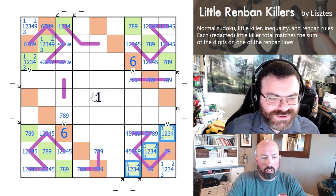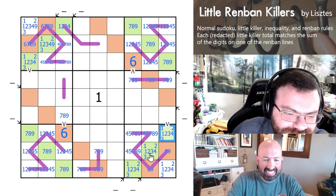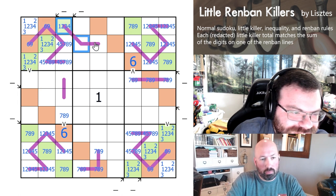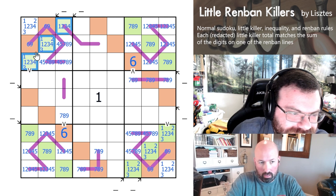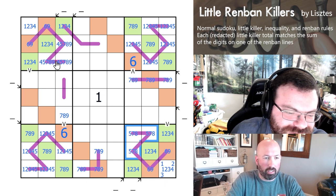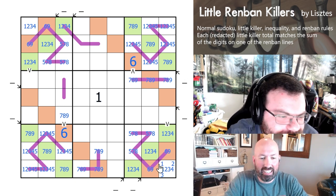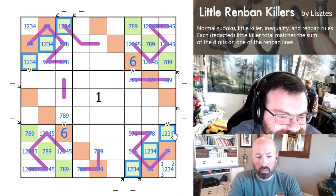So now we know there's not a 4 on the Renban. These are also both 6, 9. So none of these are 1, 2 — these are both 1, 2, 3, 4. Which means both of these Renbans are then 6, 7, 8, or 9. So we can clean up the rest of the hooks in box 1. These are not 9, and they're not 4 — they're 5, 7, 8. Those are 5, 7, 8.